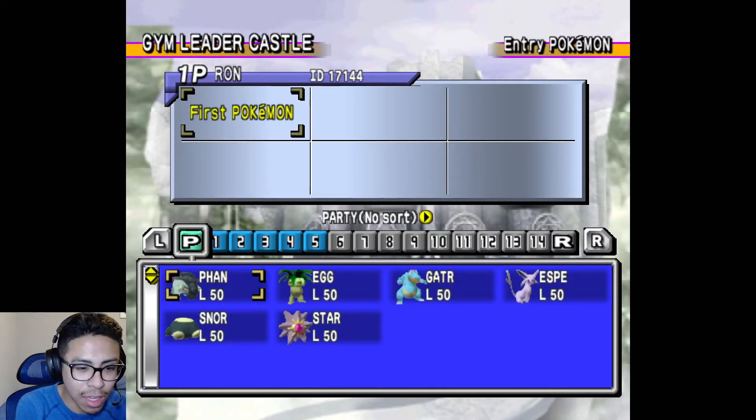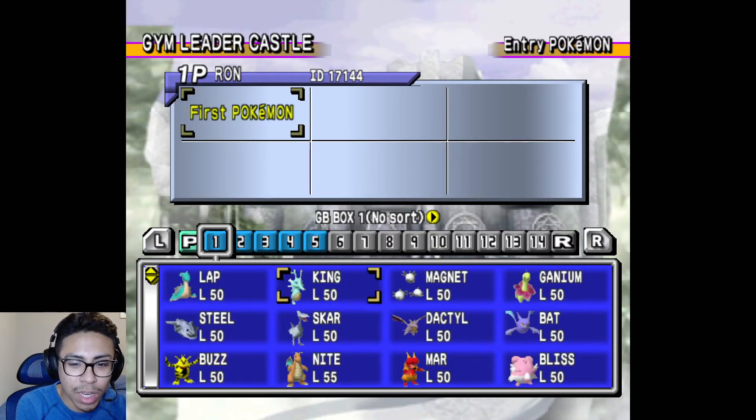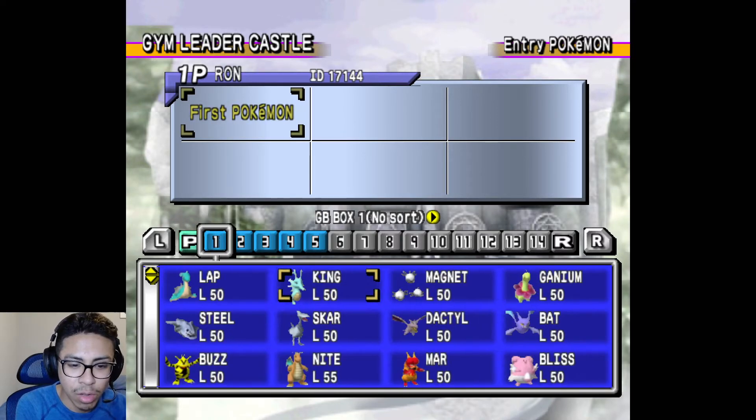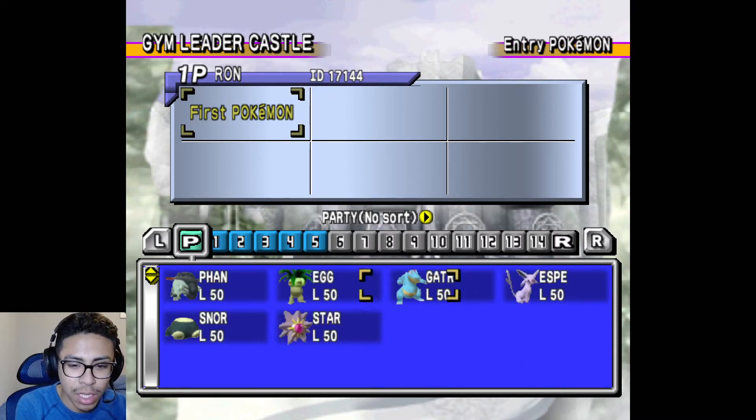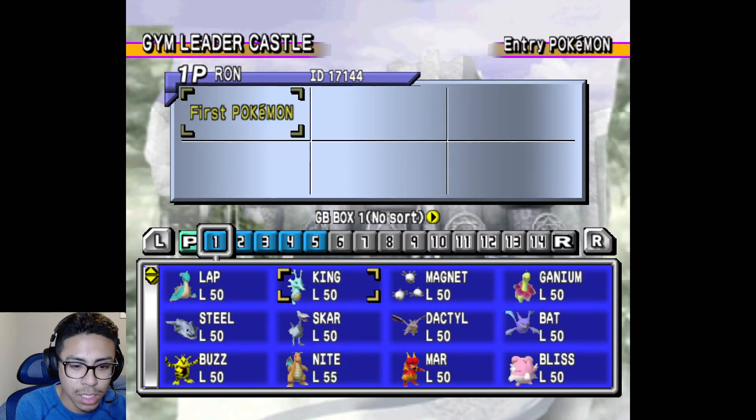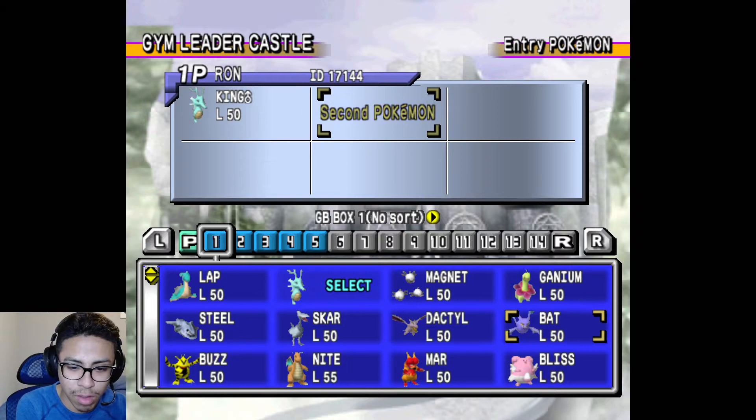He is a fire type gym leader so of course we're going to be needing — we do have a lot of variety of Pokemon we can pick from actually: Rock types, Ground, Water. There are some choices that we can make that won't be terrible. I still have to be worried that it will still be a tough challenge regardless. Let's go ahead and bring out this team.